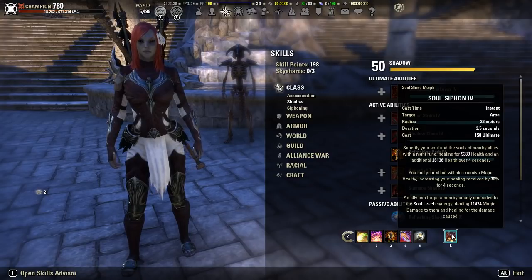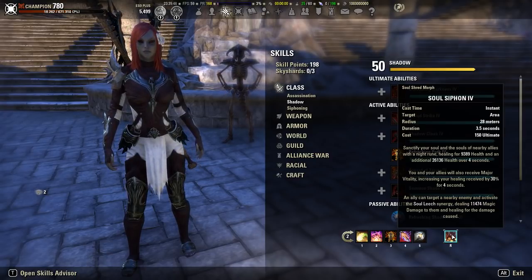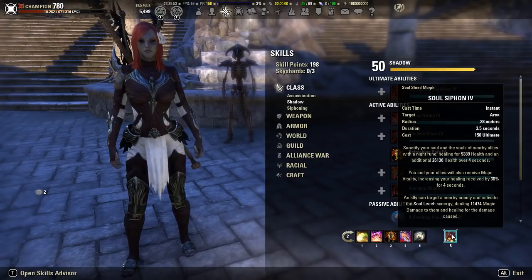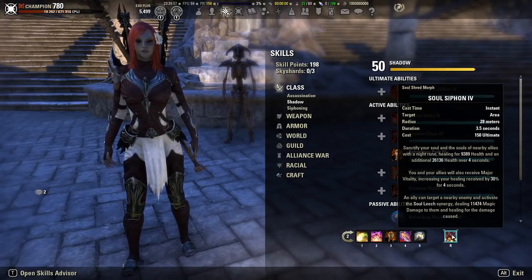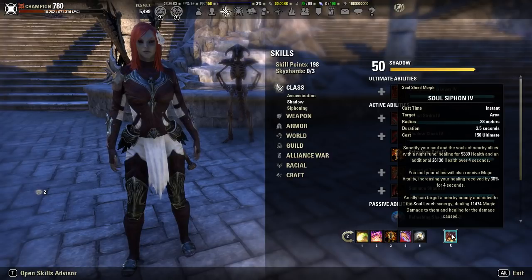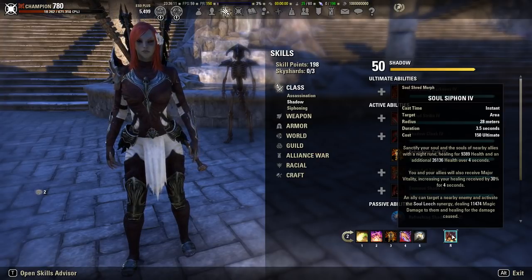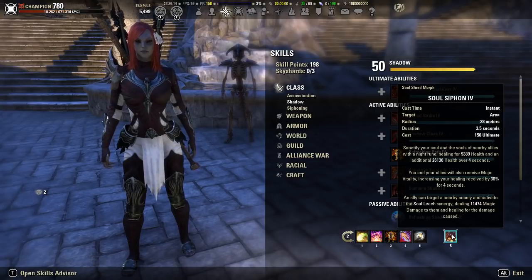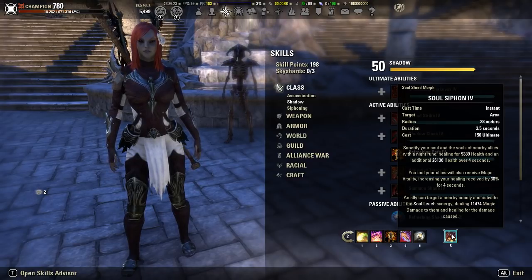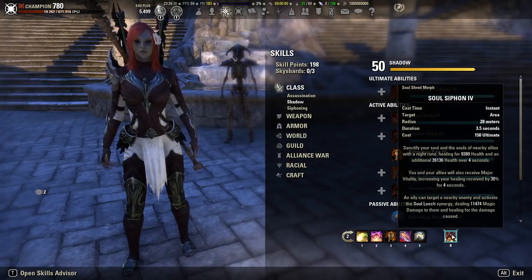If you feel like you have enough healing already, you can use Soul Harvest instead, or if you're running Master Architect. Generally though, you'll be going Soul Siphon for execute. For Sorcerers, pets are okay to use in Cloud Rest. The Matriarch would be the best option since it heals two people. For your healing ultimate as a Sorcerer, you want to use Absorption Field — the healing morph of Negate Magic — instead of Storm Atronach.